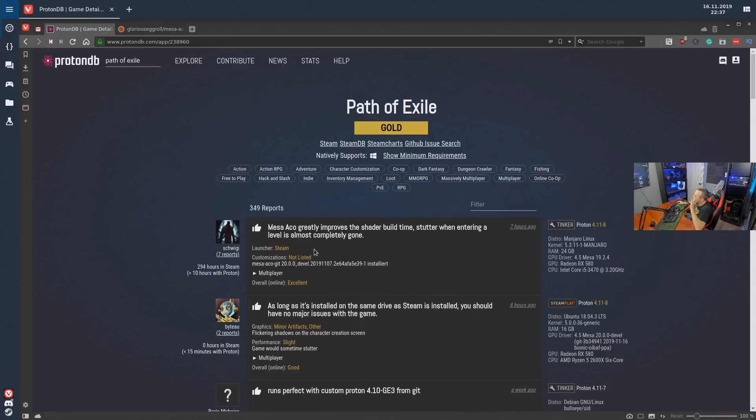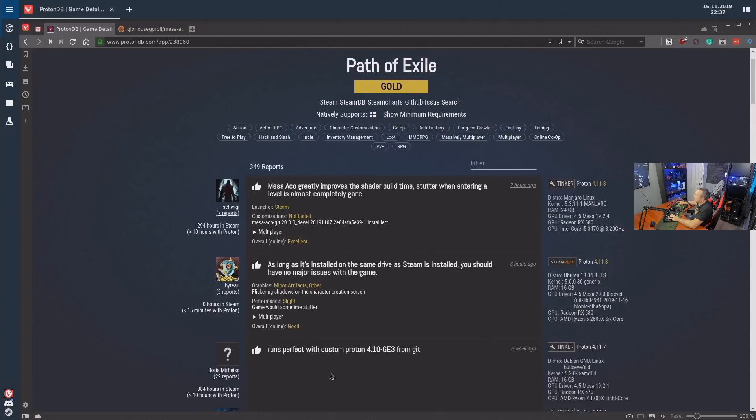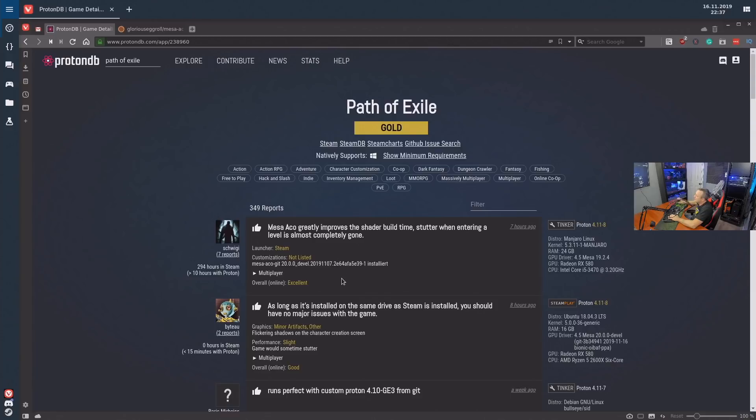Let me go over the two methods. Path of Exile has a gold rating out of the box, but if you just install it and add a couple launch triggers it's still going to stutter — more of a bronze feel, and I consider the gameplay subpar and honestly not playable if you're an avid Path of Exile fan. So you either need to do Mesa ACO or use a custom Proton version.